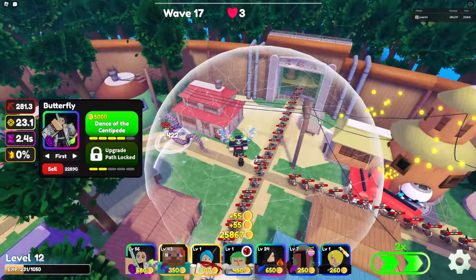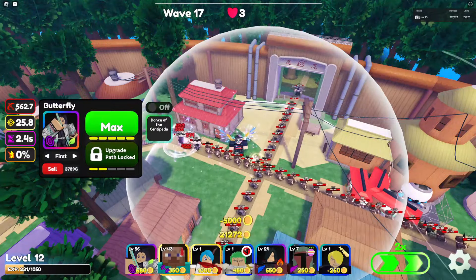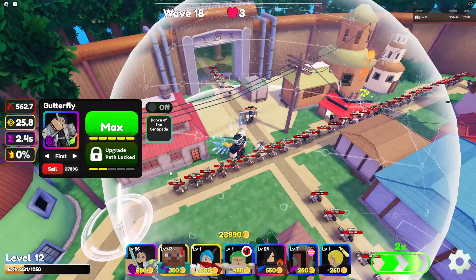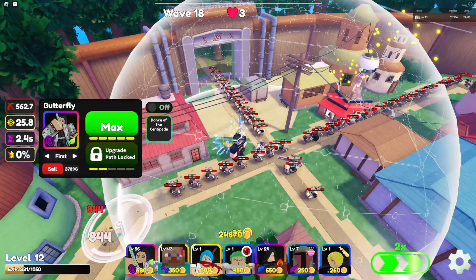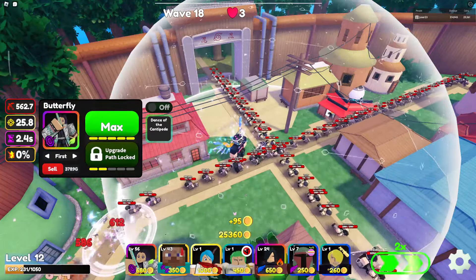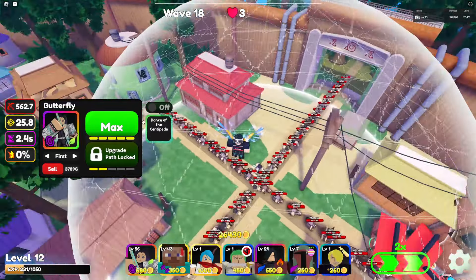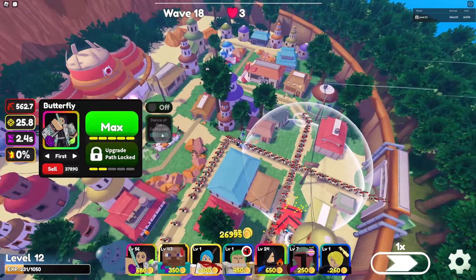Then we have the last upgrade on the top path — the new ability. Butterfly dashes from the start of the track till the end. She actually goes to the end, and it inflicts poison upon all enemies. It also gets a 100% damage buff, so we're at 562 damage. The DOT does 844, so the DOT is now around 150% of her initial damage.